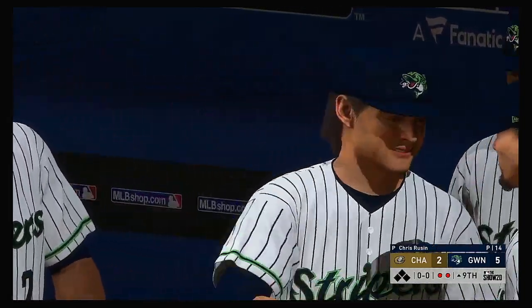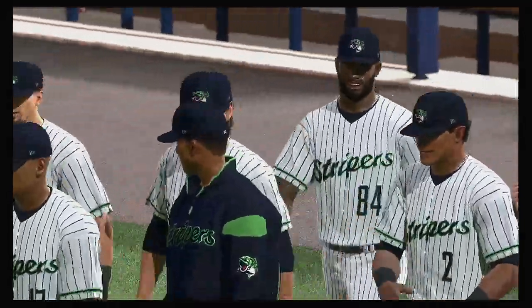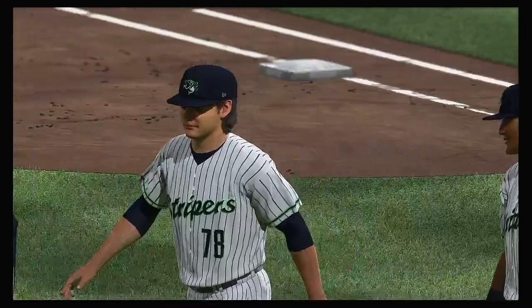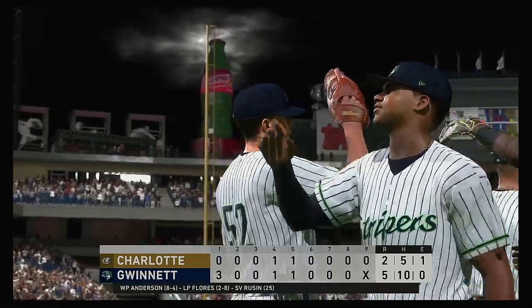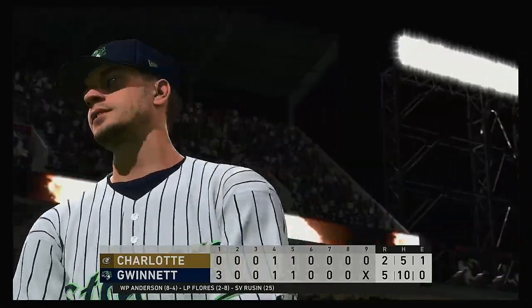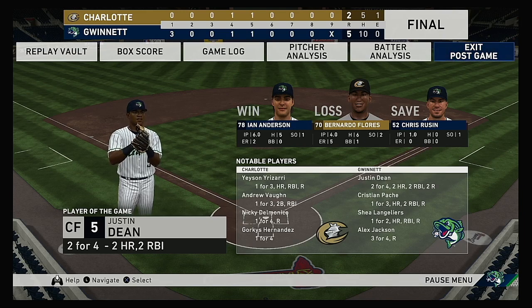He brings it in, and they have taken the opener here at home — this ball game is over! It's always been festive on Independence Day in the United States, but winning in front of your home crowd makes those fireworks even more enjoyable. Five to two — the final score tonight. Gwinnett jumped out to an early lead in the first and never looked back. Ian Anderson earns his eighth victory of the season. Bernardo Flores was only able to work four innings as he takes the loss. Chris Russon records the save — his 25th of the year. That'll put a wrap on things here this evening from our partners Dan Pleasak and Mark DeRosa. I'm Matt Vaskersen — this has been a special presentation of MLB The Show. For more, follow us on Twitter at MLB The Show. On the final run score: Gwinnett Stripers five runs, ten hits, no errors, they left seven men on base.